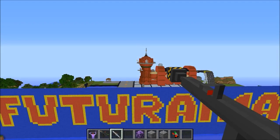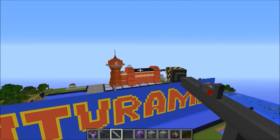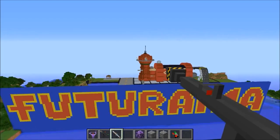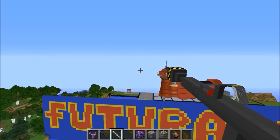Hey guys, it's Pat and welcome back to another Minecraft video. Today we're on a Futurama map, and you guys know what that means — it's gonna be more Mods vs Maps. If you haven't seen this series before, what we do is take a really destructive mod and annihilate an awesome map. This one is based on Futurama — it's a complete recreation of the entire world, and it should be epic.